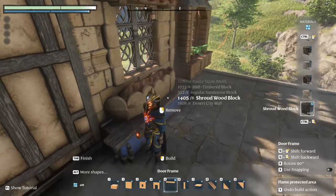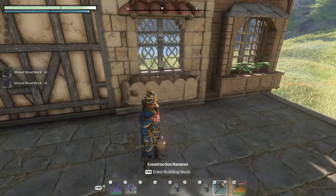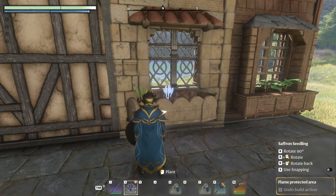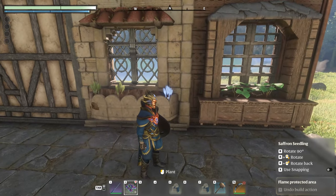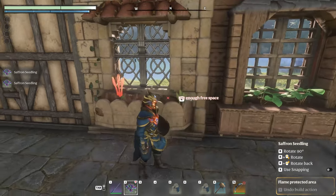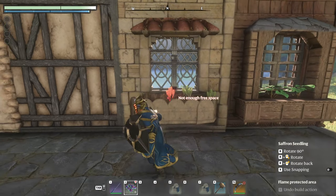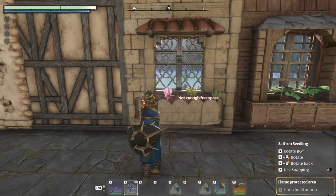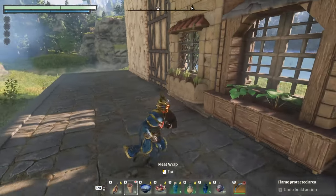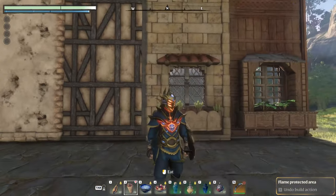We can now remove the scaffolding cubes and grab some flowers. Let's go with saffron this time and see how many we can fit. With some luck I can actually fit four — maybe if I go from the very side I'll be able to. When I test-built this earlier I managed to fit four; we might only be able to fit three now. So this is the second little window box — really neat and nice, and it fits extremely well with this type of wall.